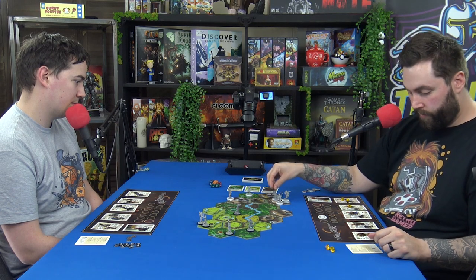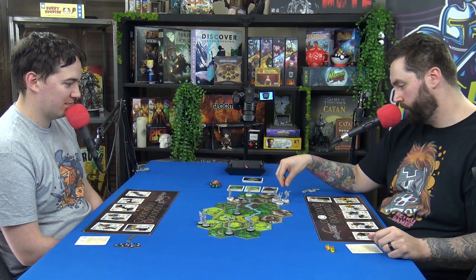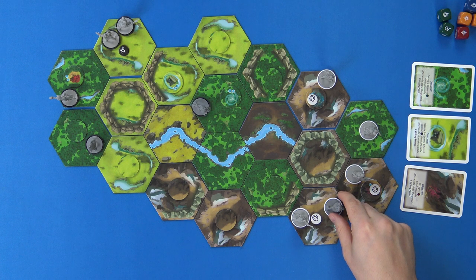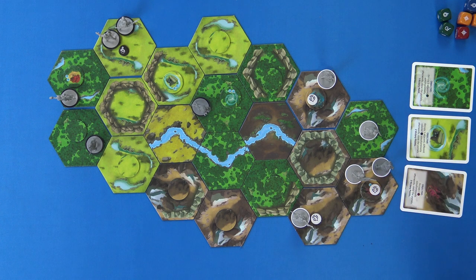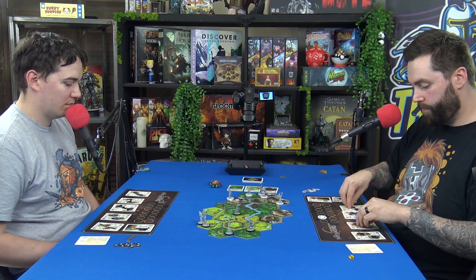I'll move her for one. I've got to start moving these guys because they're quite expensive — this one costs two actions to move into the mountain. Then I'll move this guy one as well and end my turn, so I keep one gem and give the rest to you.